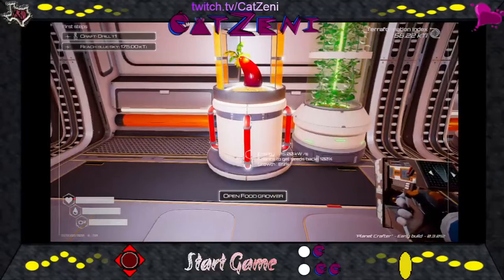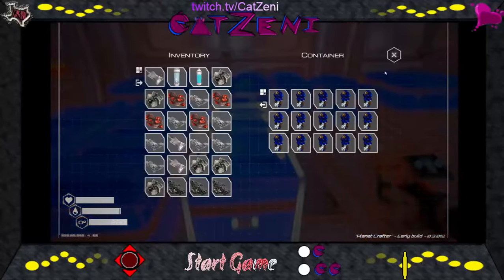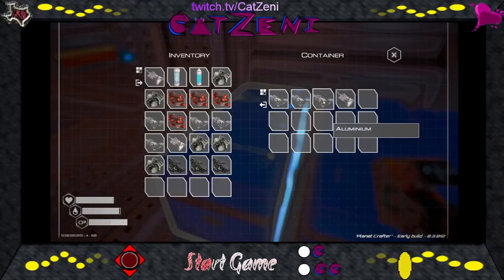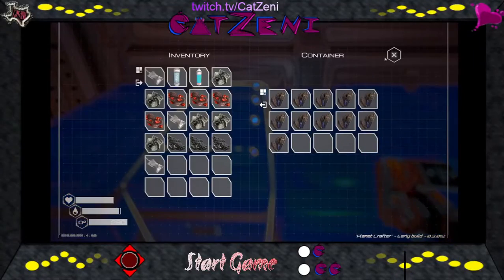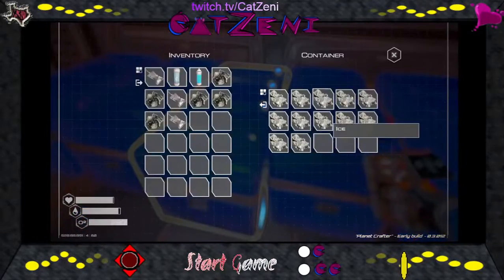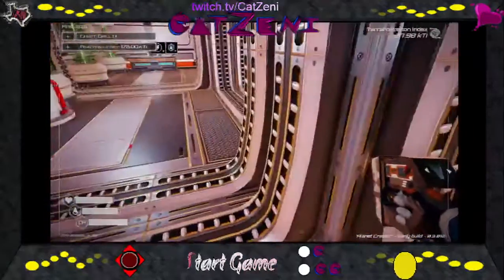Blue skies! Look at those numbers go up — that is fantastic. I'm so excited about the food. 89%, very nice. Let's do a quick empty out here. We've got aluminum — yay. I reckon I need to get iridium. Silicon, throw this one in here, extra food. All right, with that we're going to go ahead and end this and start up with the second part of this episode for blue skies.